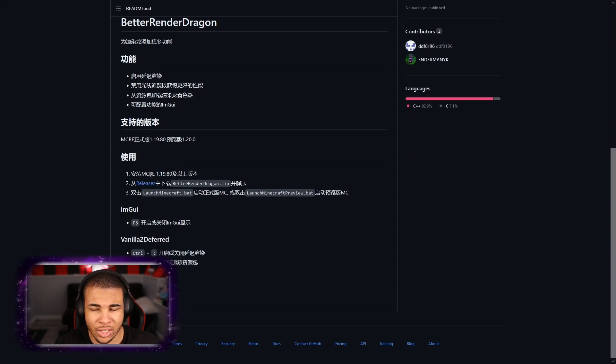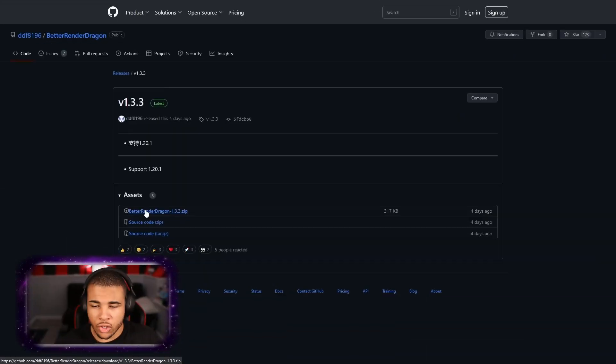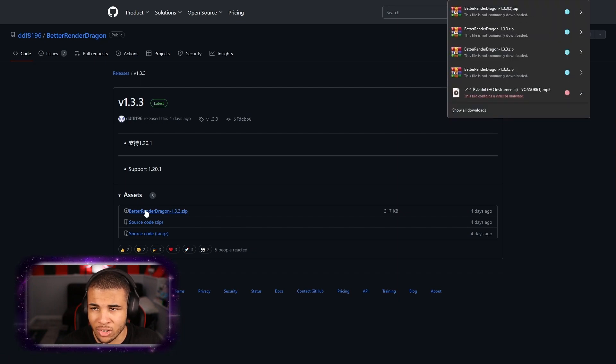You want to go ahead and click on Releases. I know it's not in English — it's actually in Mandarin — but go ahead and click on Releases here. Then click on Better Render Dragon 1.3.3. It's going to be the zip, not the source code, so just like that. Go ahead and download it.